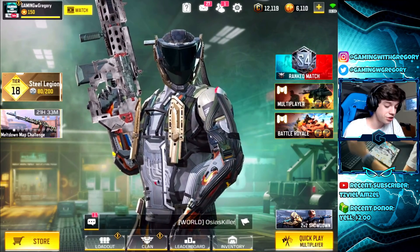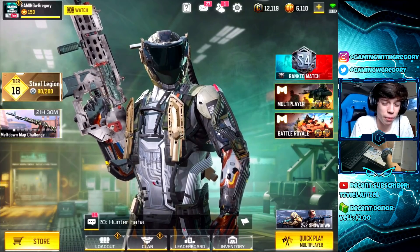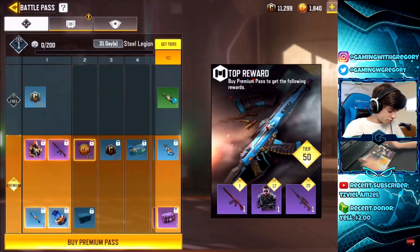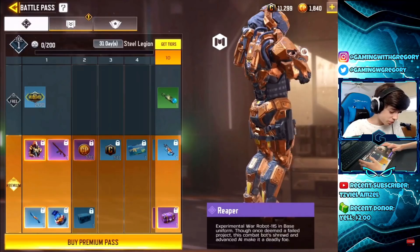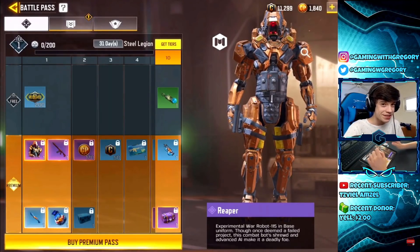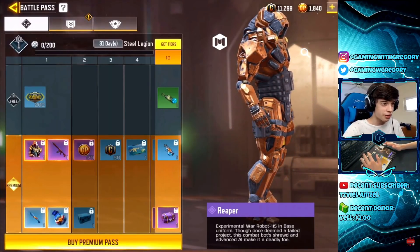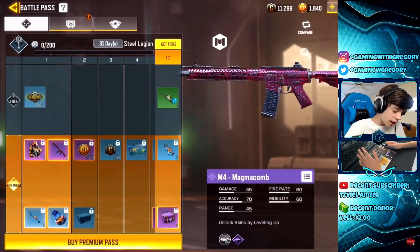First, let's talk about this new update and what's new. So the first thing we gotta do is check out the brand new battle pass. Here it is — the premium pass gets you the Reaper right off the bat, which is pretty cool. There's gonna be a bunch of Reapers walking around the map this season. We got the Reaper skin and the M4 Magma combo.